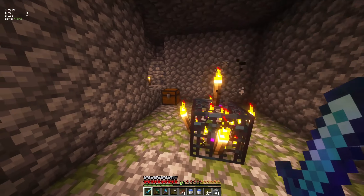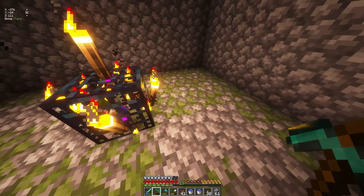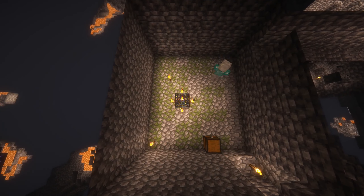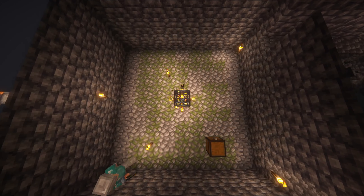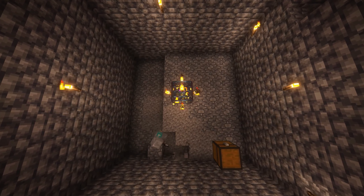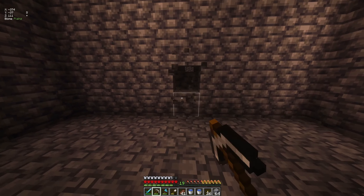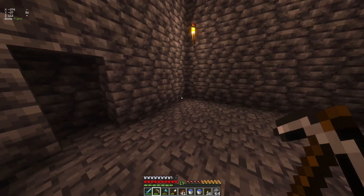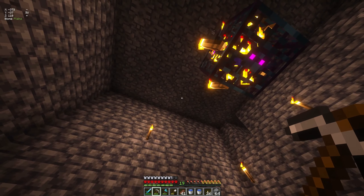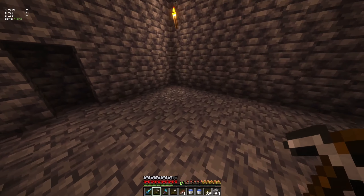All right, here we are. The portal should be protected. Now we've got to do a four by four surrounding this. This is the side I want to use. Because this is the path I came in originally, I think I'm going to go out this way, and then eventually I'll have to make a pathway to connect everything. Yeah, this looks pretty good.